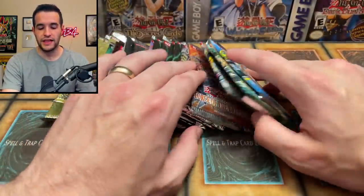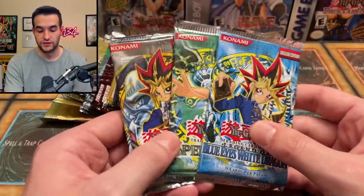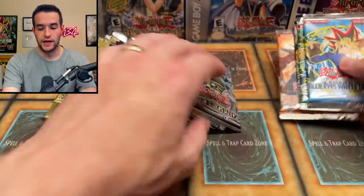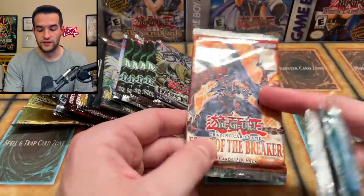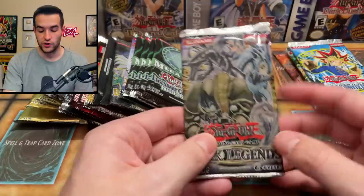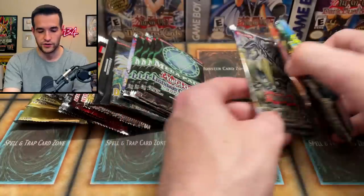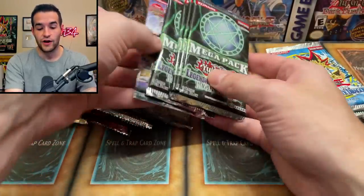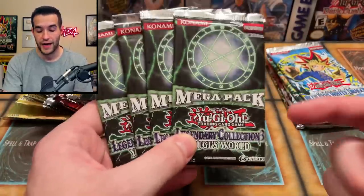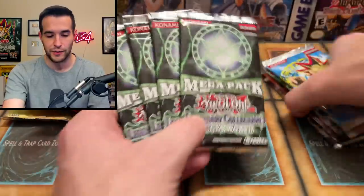We have a Forbidden Legacy — I pulled out the little pop tart pack for the every pack opening, so we have three packs out of that. We have a Force of the Breaker — I ended up getting two by accident, one was donated and this one I had concerns with. Then we have a Dark Legends because it comes in packs of two in the blister, so we have one extra. Then we had an entire Legendary Collection 3, so I only need one of those five packs — we have four packs. These are like crazy valuable, like 100 bucks each.